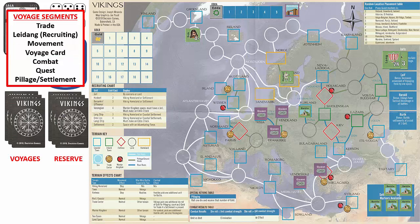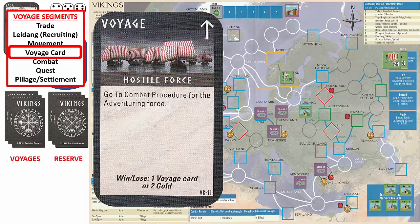Since we are still at sea, we skip the remaining segments and start our next voyage with the trade segment. Again, we do not have any units in a trade space with a settlement, and we skip the recruiting segment since we still have no gold. Since the white line from our current position to Greenland indicates a sea route, we declare a naval move. Since we only need to move one space, we do not need to roll a die, as a die roll will always result in allowing one to three movement spaces. We also do not have to roll for a storm check since we are not entering any sea spaces this turn. We now move into the Greenland space, where we will try to establish a settlement and fulfill our last victory requirement. We still have four voyage cards left in the voyage deck, and we draw a voyage card.